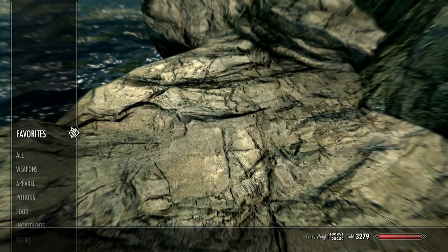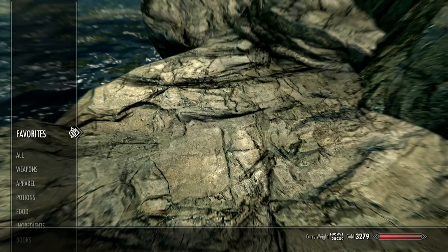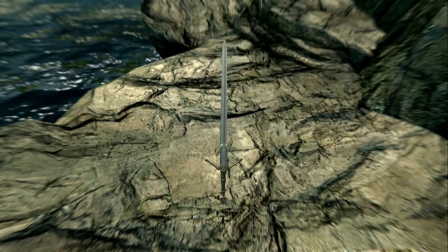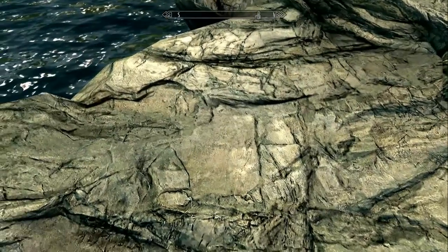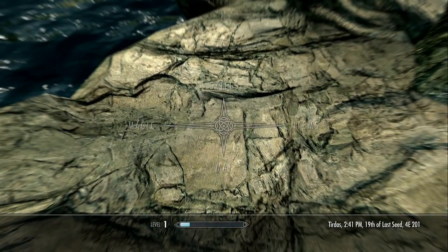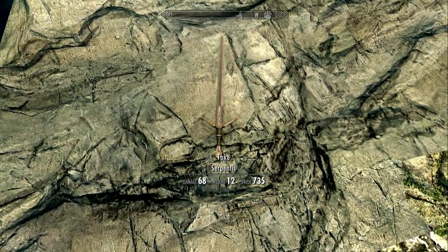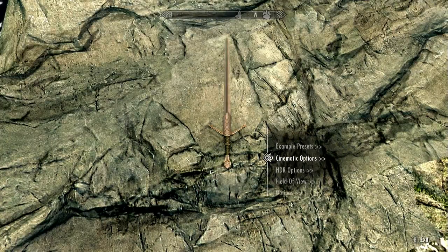I don't have free camera yet — that's the next thing I'm going to learn. In the meantime, I want you to look at this sword. Let's zoom in. I think this sword looks nice, it has a good design — looks really cool. Let me get a better look. I'm going to do this in a weird way because there's more than one way, so I'm just going to drop the sword here.